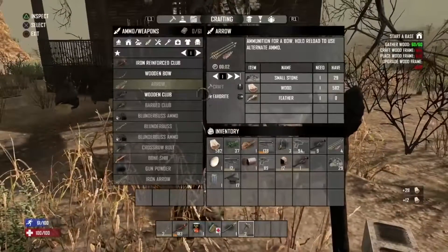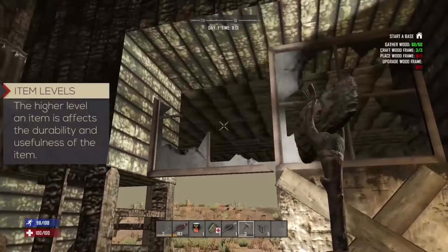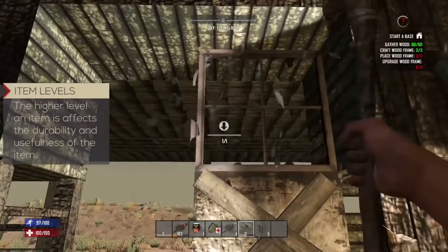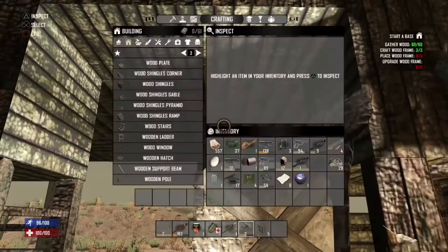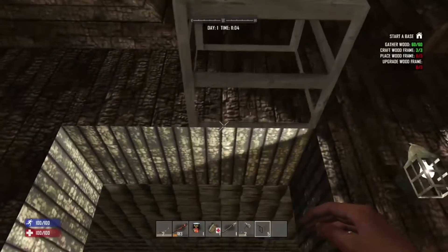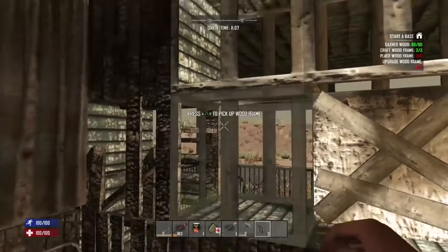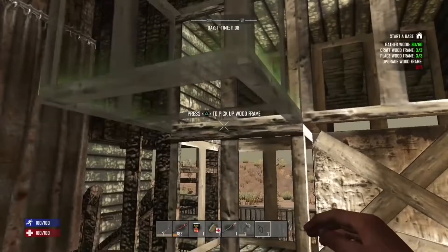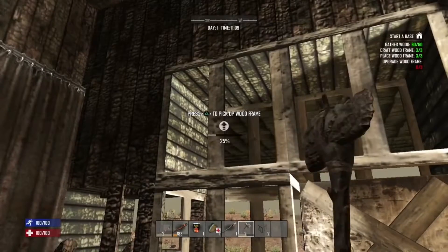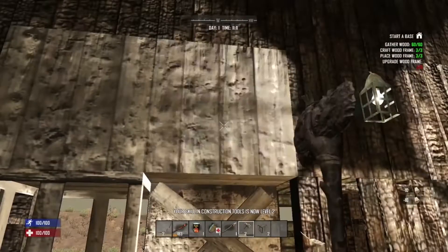Now that we can defend ourselves, it's time to start our base. For that we're going to need some more wood. You'll notice I've already crafted our second stone axe and this one is level two. Each time you craft an item, your skill in crafting those types of items will increase, and with higher levels the items become more effective and durable. When mining any resource, the final hit on that resource gives you a much bigger payload — for example, if you're getting one wood per hit on a tree, that final hit might give you 20 wood.